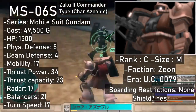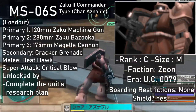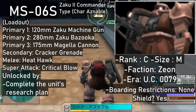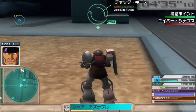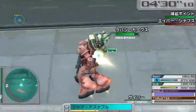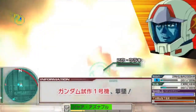Char Aznable's custom Zaku II S-Type is one of the first C-rank Zakus you can get, going for 49,500 in the store once you do its research plan. You basically get the F-Type's loadout but with more ammo for every weapon. One notable thing is that the thruster specs are fairly impressive for a unit within its ballpark. Its melee attacks involve both the Heat Hawk and a couple kicks, on top of which you get a high damage kick as a super attack.